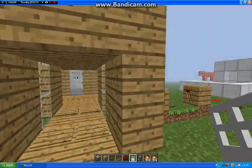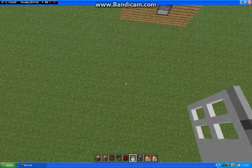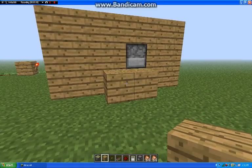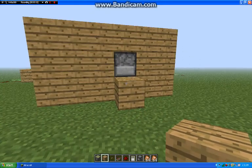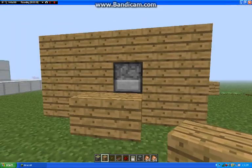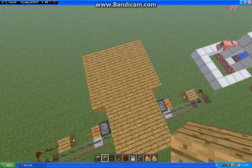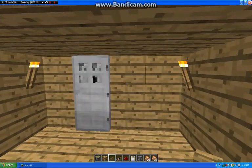So now we go to the back - I won't break my glass - and you'll see the dispenser. I don't want to build a block right there, but a block right here. So this should be where the button is.